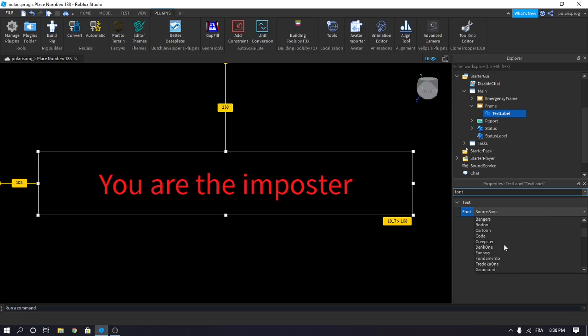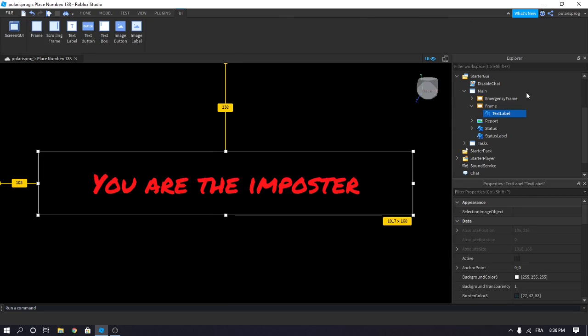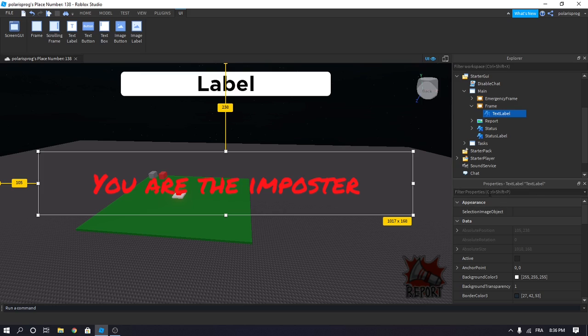I found a font that I really like for this kind of game. This one — Permanent Marker. This one looks pretty cool, I think. So now all you have to do is set the background transparency of the frame to 1, and the text transparency — make sure that the text transparency is set to 1, not 0.